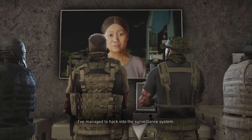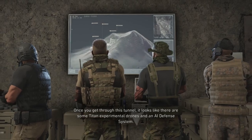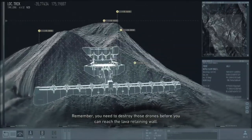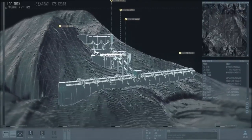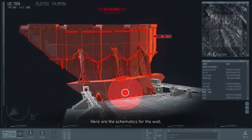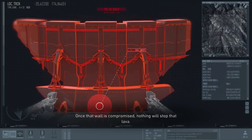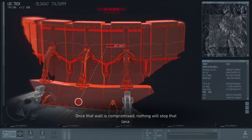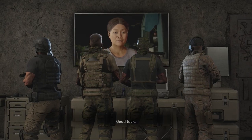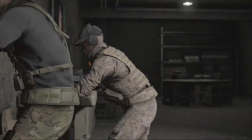Jericho says: 'I've managed to hack into the surveillance system. Once you get through this tunnel, there are Titan experimental drones and an AI defense system. Remember, you need to destroy those drones before you can reach the lava retaining wall. Here are the schematics for the wall — they'll show you exactly where to place the C4 charges. Once that wall is compromised, nothing will stop that lava; if you don't get out quick you'll be cooked alive.' Getting cooked by lava sounds fun — always encouraging.